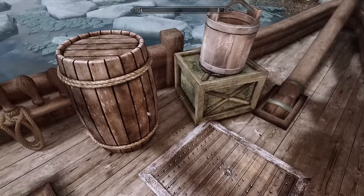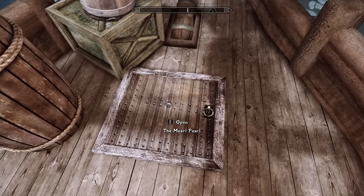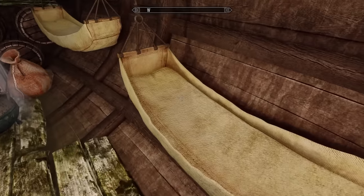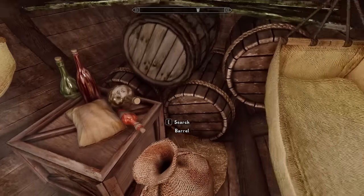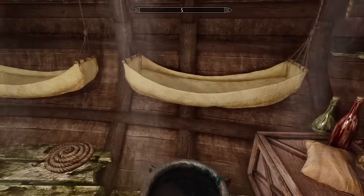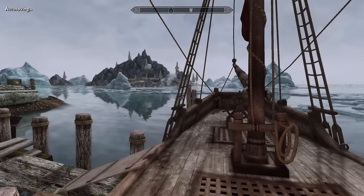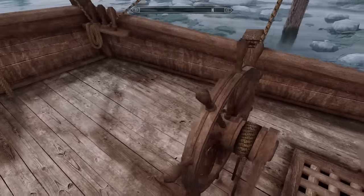The Merl Pearl — my new 'ship.' We got hammocks though. I wish the hammocks were usable. I would love to sleep in a hammock right now, or in general — I would love a hammock in real life too.